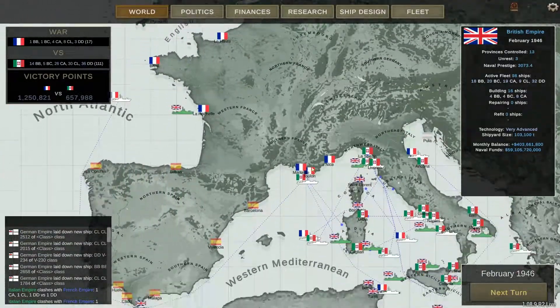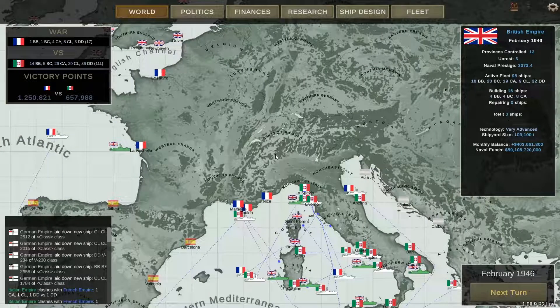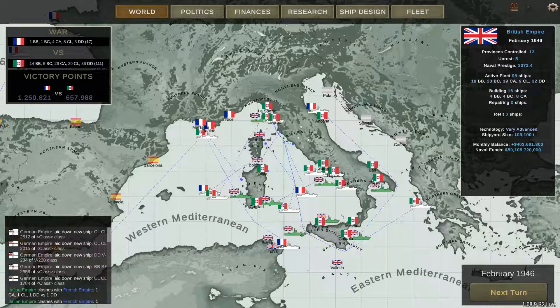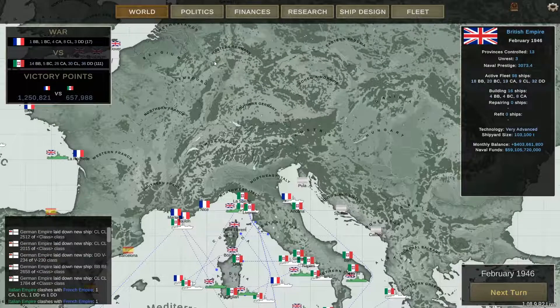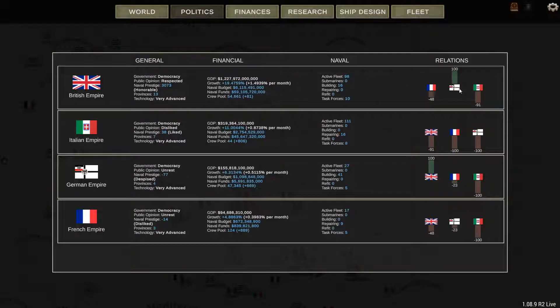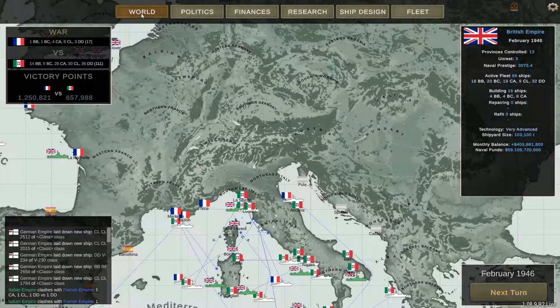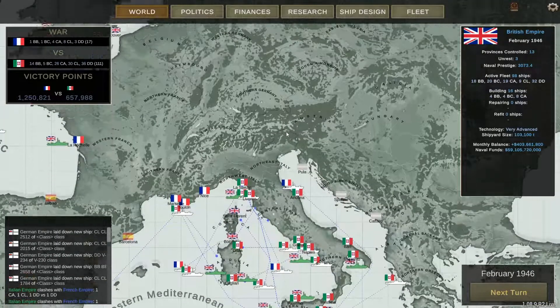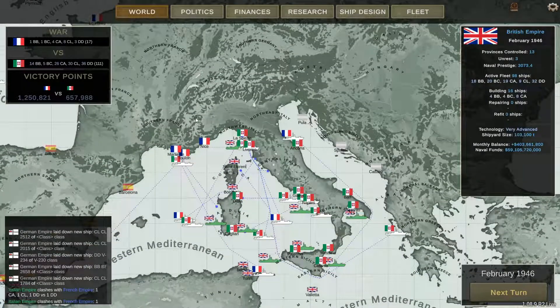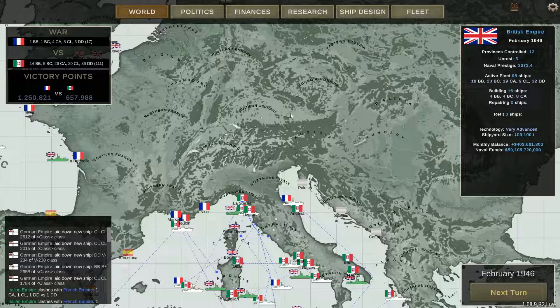It seems to work. You wouldn't have a very good relationship with a nation that doesn't care that you have your ships this close to their shores. But it seems that at a certain threshold of relations, your fleets in their home waters suddenly start to have a big effect. I passed that threshold, thanks to clicking through many of those option things that pop up at the start of each turn.